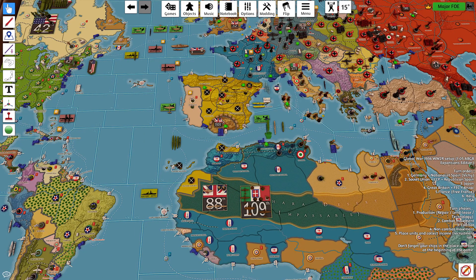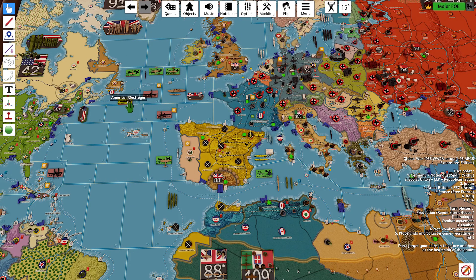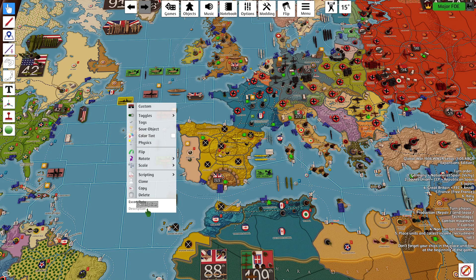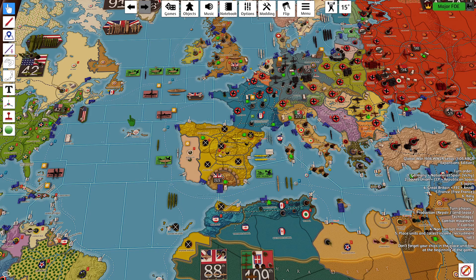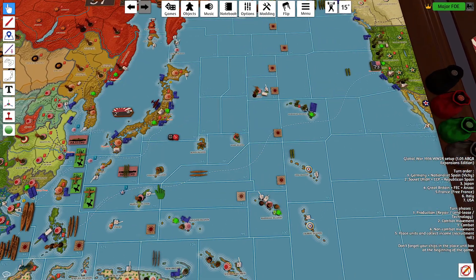This destroyer will come off of Escort Duty and end up in Sea Zone 80. This destroyer will come off Escort Duty and end up in Sea Zone 48, moving 1, 2, 3. The subs will come off of Raiding in Sea Zone 55, moving 1, 2. The sub will come off of Raiding in Sea Zone 54 and move 1, 2, 3.